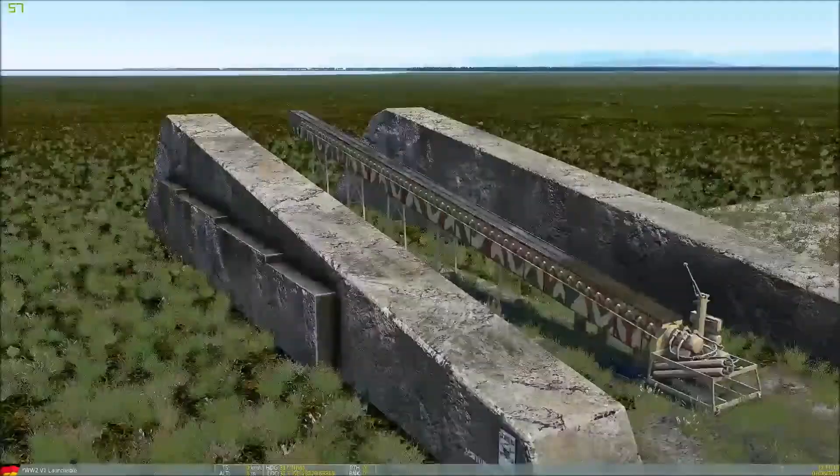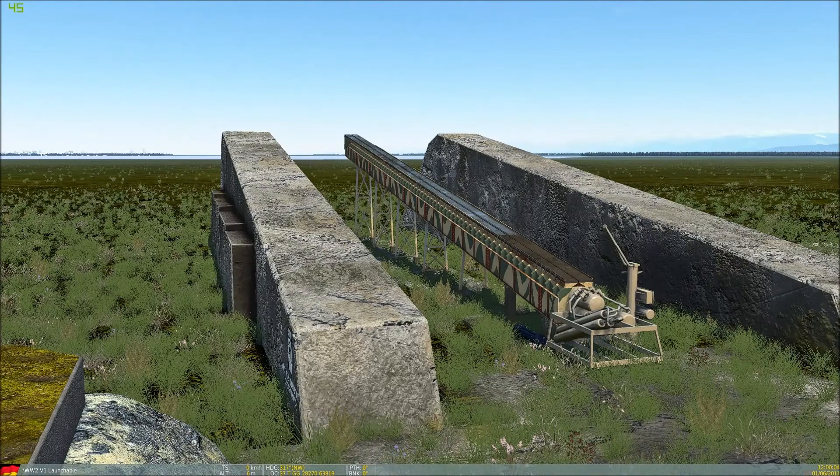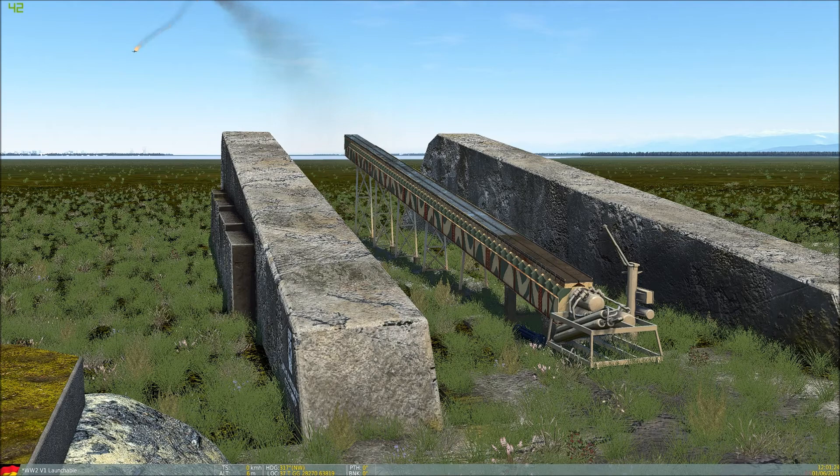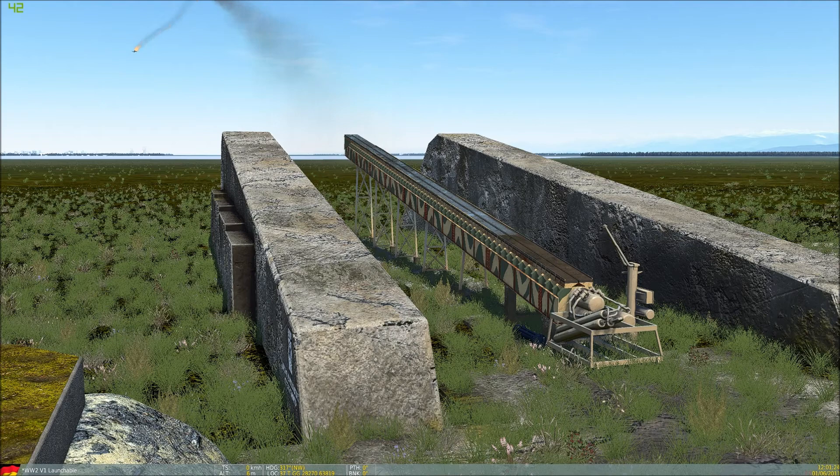You'll see the timer at the bottom right-hand corner of the screen is currently on 12:00. Because I set the timer to one minute past 12, it should launch a V1 at 12:01 plus 18 seconds, because that's the approximate time to load the V1. Let's just see if that happens — I'll speed it up and when it gets close I'll slow it back down to normal time. There we go, first missile away.